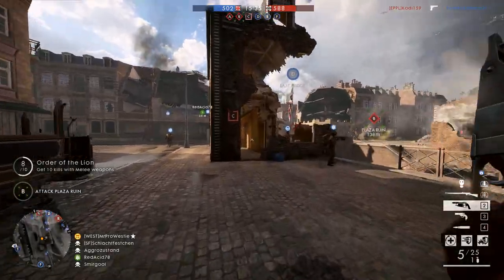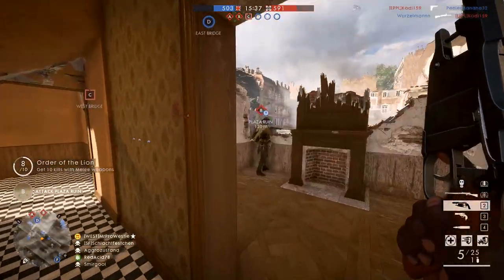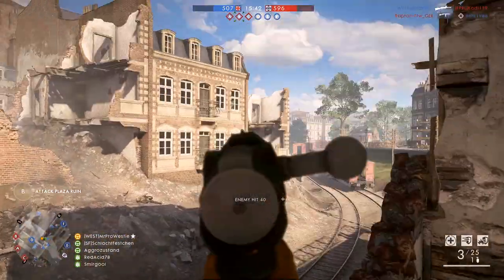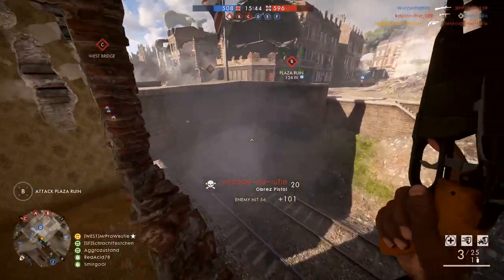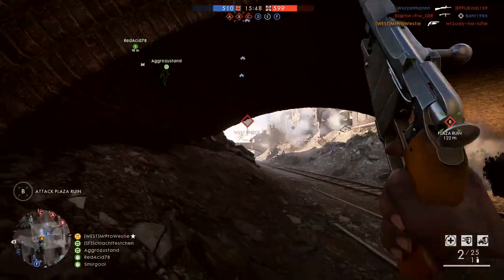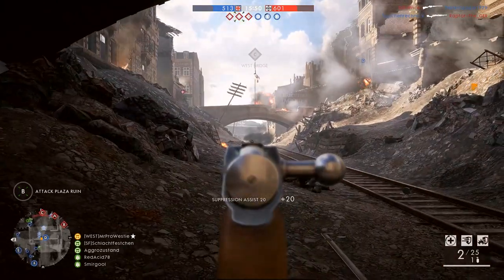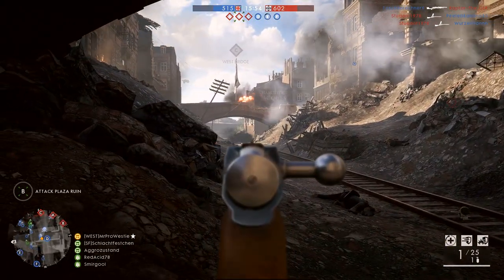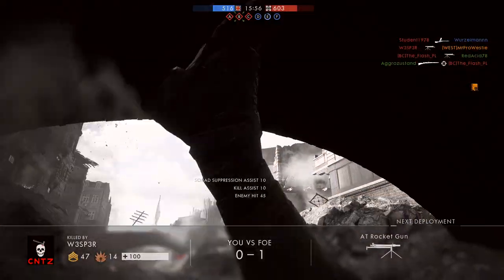Lastly, we have the two pistols — by far the easiest two to unlock. We have the Nagant Revolver and the Obrez. The Obrez is an awesome pocket rifle which deals massive damage up close, and the Nagant Revolver offers good hipfire capabilities. Both are worth the grind and are far easier than the rest of the weapons, so I'd say just go and unlock them anyway.